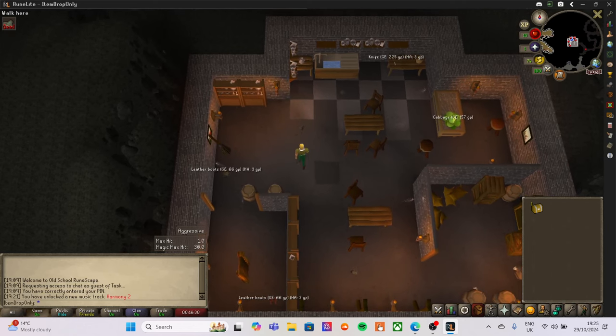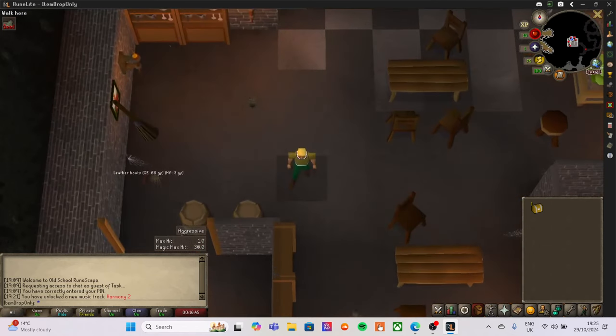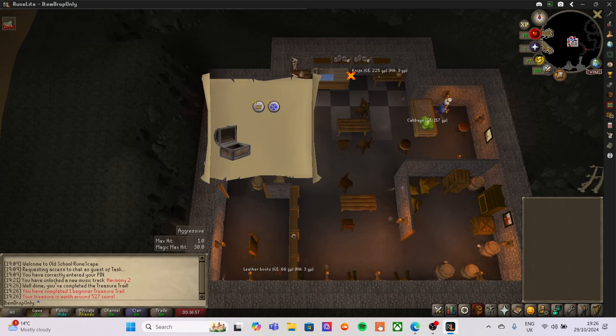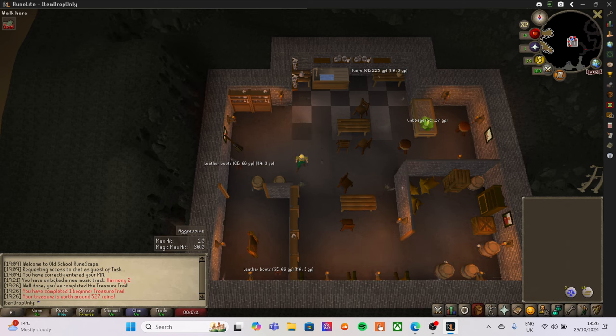After explaining all of that, let's start off by opening this casket and see what we get — here's the start of item drop only. Fantastic: we've got 43 earth runes and two law runes. At this moment we can't do anything with them because our Magic is only level one.